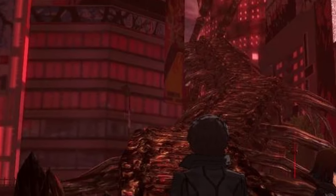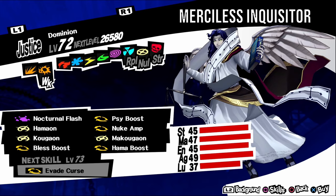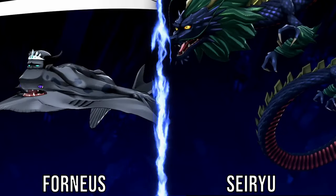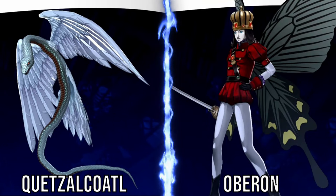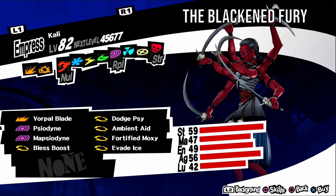Finally we have Qliphoth World. In this area you will find Dominion, aka Merciless Inquisitor, which is weak to gun. It has a gloomy personality, so negotiate with vague answers. For a fusion, fuse a Black Frost and a Ganesha. Mot, aka Coffin Born God, is weak to wind. It has a timid personality, so negotiate with kind answers. For a fusion, fuse a Triglav and a Siryu. Abaddon, aka Abyssal King of Avarice, is weak to psychic and nuke. It has an irritable personality, so negotiate with serious answers. For a fusion, fuse an Oberon and a Quetzalcoatl. Kali, aka The Blackened Fury, has no weaknesses. It has an irritable personality, so negotiate with serious answers. For a fusion, fuse a Melchizedek and a Garuda.